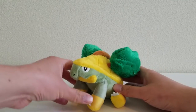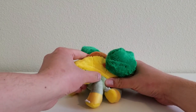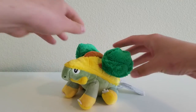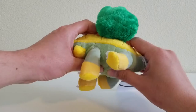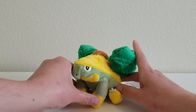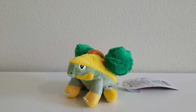Let's go ahead and sit Grotle down. Grotle also passes the standing test very easily — it doesn't need any objects or the wall to stand on its own. As far as firmness, Grotle is medium — stuffed medium — and the trees on the side are pretty soft. The beans are on the bottom around the lower legs, just like with Turtwig, so it can sit pretty easily. That's where the center of gravity is.